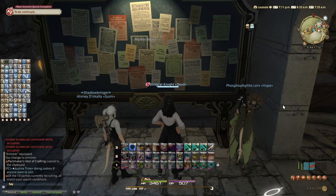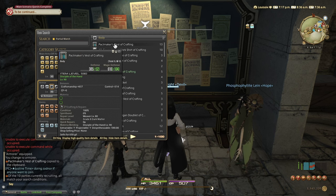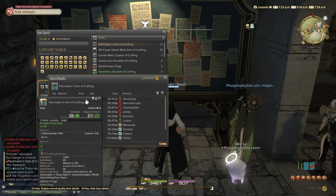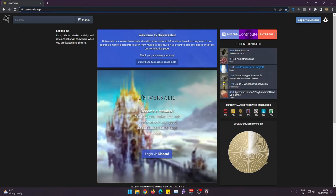On to the second mistake that a lot of people make: they're not double-checking the prices of an item before committing to a big purchase. Especially if you're leveling crafting and want to buy a certain material, or if you want to buy a piece of the newest gear, check the prices first. On my server it's about 90k for one item. You want to click on the item, hover over it, and copy the item name so you don't have to type it out. Then head over to this website — it's called Universalis.app.